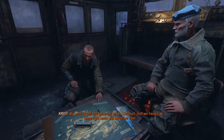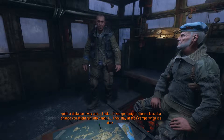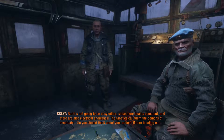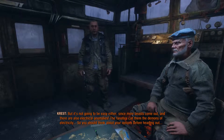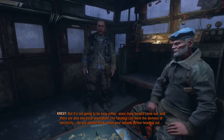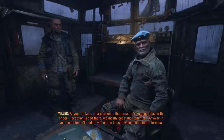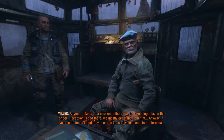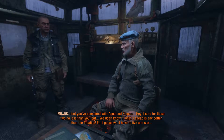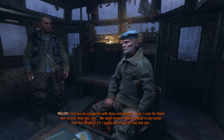So much stuff we hauled, so many tight spots she saved me from. Since you're going to the terminal, hear me out. It's quite a distance away. If you go at night, there's less of a chance you might run into bandits — they stay at their camps when it's dead. But it's not going to be easy either, since more beasts come out and there are also electrical anomalies. The fanatics call them the demons of electricity. Duke is on a mission in that area — he's keeping tabs on the bridge. Reception is bad there. If you meet him, he'll update you on the latest developments in the terminal. I bet you've conspired with Anna and Stepan. I care for those two no less than you, but we don't know if what's ahead is any better than the fanatics. I guess we'll have to live and see.